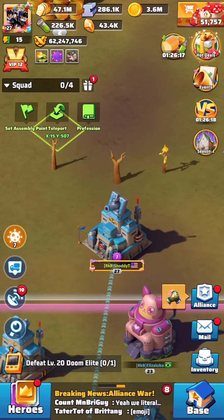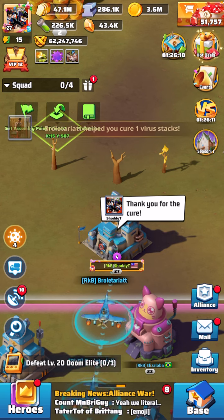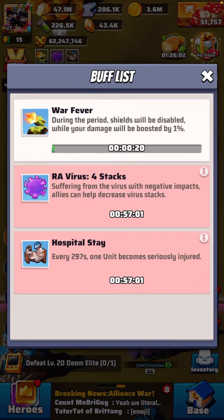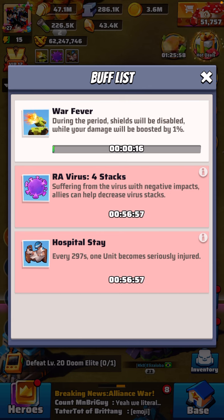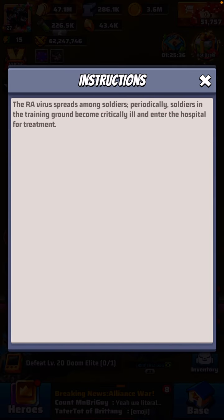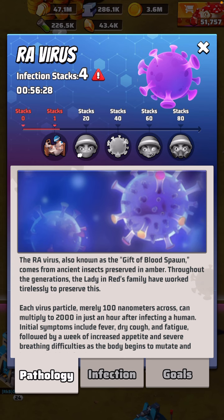As you attack zombies, especially ones where you don't have complete virus resistance, you will get infected. The infection has different stages shown by icons at the top — those are buffs or debuffs. From zero to 20 stacks, you'll have a hospital stay roughly every four to five minutes where one unit becomes injured but doesn't die — they just go to the hospital. So at least at that stage they're not going to die.